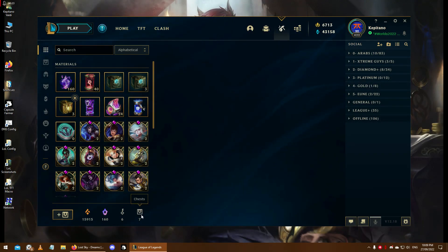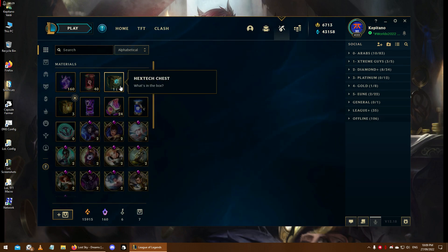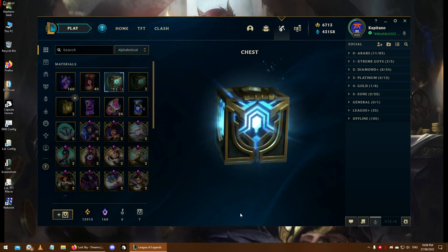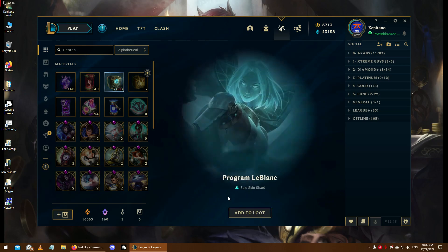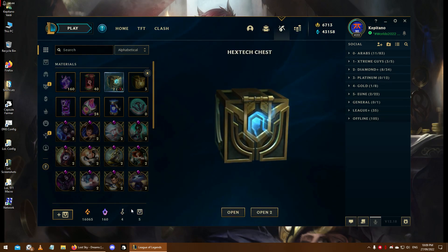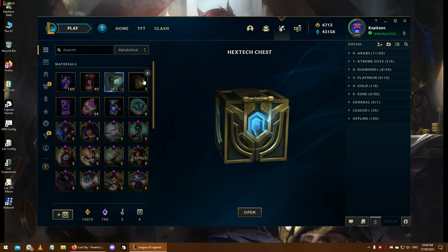We have 6 keys and 7 chests. We're gonna open 3 of these first because these have low expectations. Hopefully I get something cool. Not the coolest, but thanks. Programmable Blank. We have one more key we can use. Yeah, I wasn't expecting anything anyways.